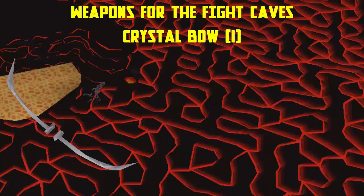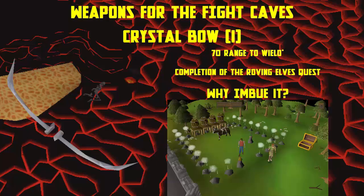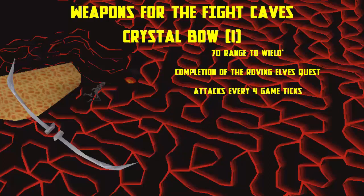Next we have the Crystal bow imbued. To use this bow you'll need to complete the Roving Elves quest. By imbuing the crystal bow through the Nightmare Zone minigame, the bow will keep its range bonus as it degrades. Once fully degraded it becomes a crystal seed and you'll need to talk to Eluned to create a new crystal bow and imbue it again. On rapid it will attack every four ticks.